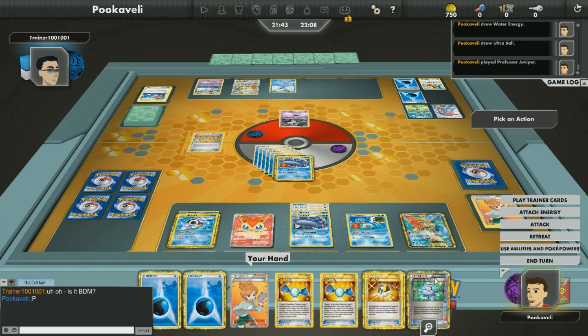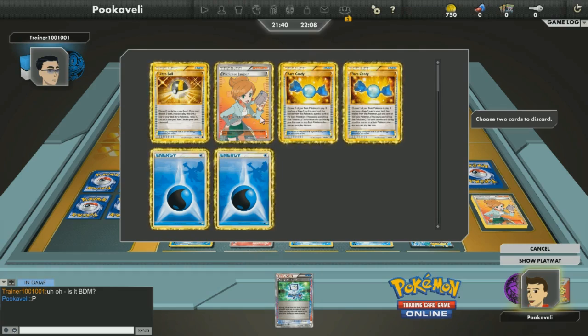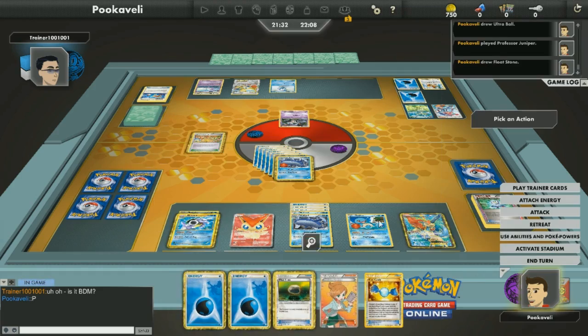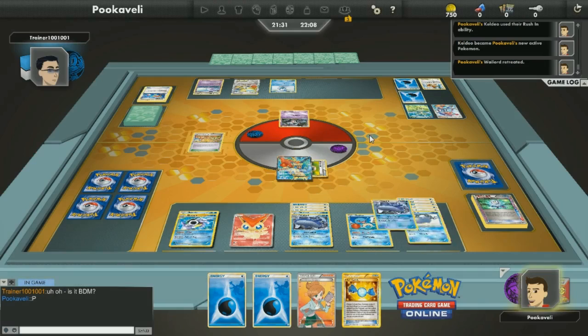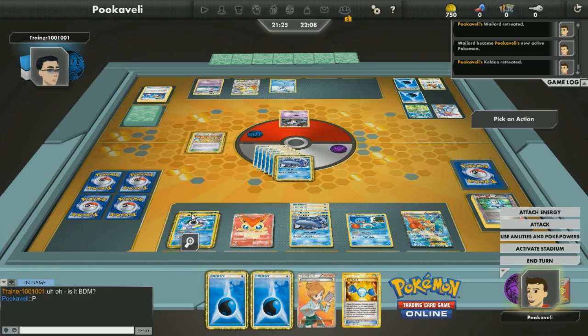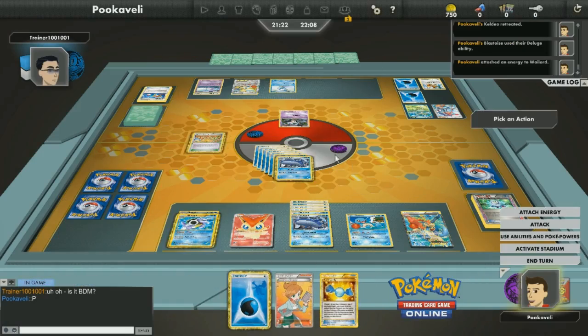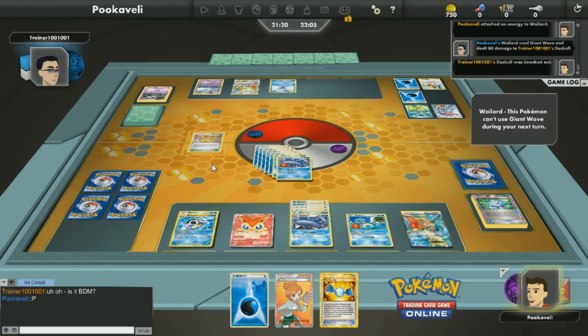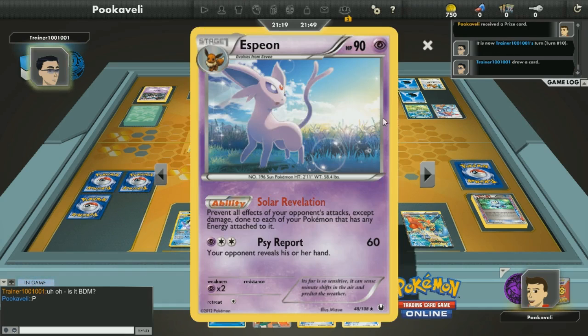I used Giant Wave last turn to avoid the flip. For some reason, Giant Wave — after you use it, you can't use it next turn. I don't know why they really thought this four-energy attack that does 80 damage was too powerful, so they had to put a restriction on it. But we'll just rush in with Keldeo, put the Float Stone on to get a free retreat, retreat, go back to Wailord and Giant Wave for 80 damage. Boom! Take that, Duskull! And Wailord is having a whale of a time here, just rolling over Trainer 1001001 who is afraid that it is Bad Deck Monday.